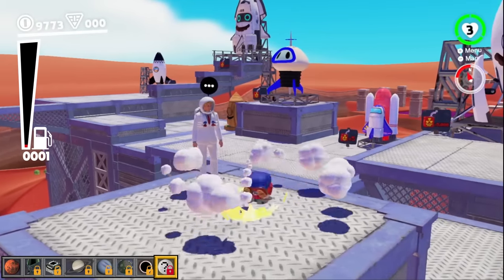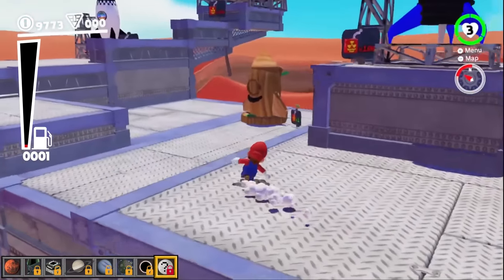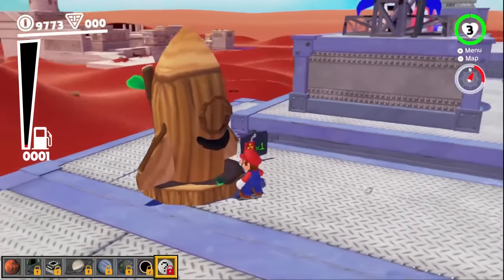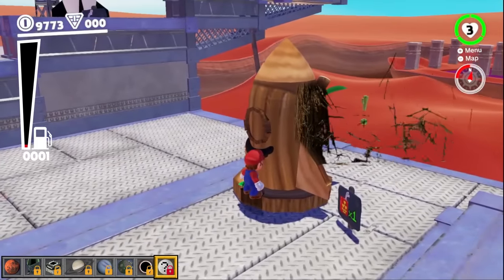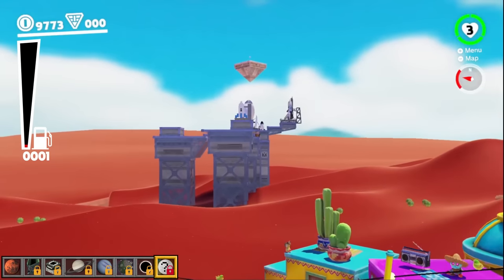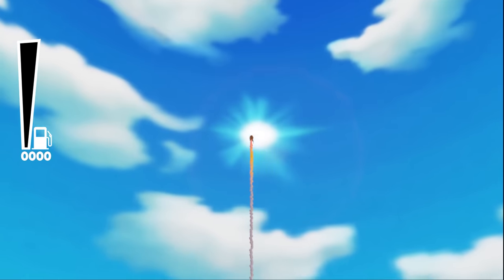We've got some really exciting looking ones, but it looks like the only rocket we can afford at the moment is this kind of broken-looking wooden rocket. I don't think I really trust it. What happens if it breaks when I'm going up into space? I guess we should capture it like this. Three, two, one, blast off.